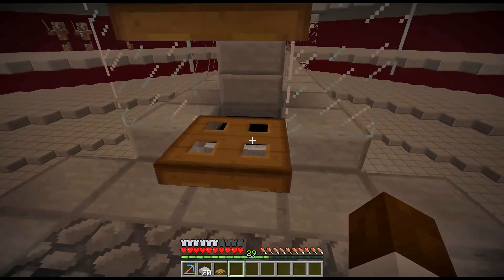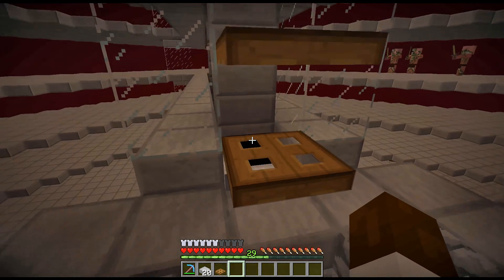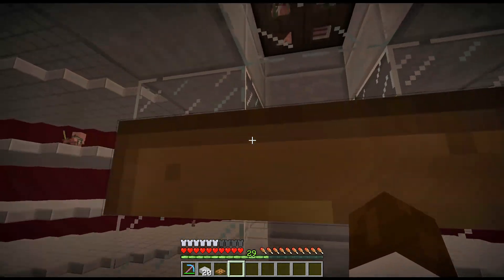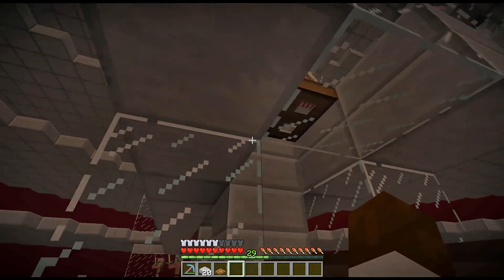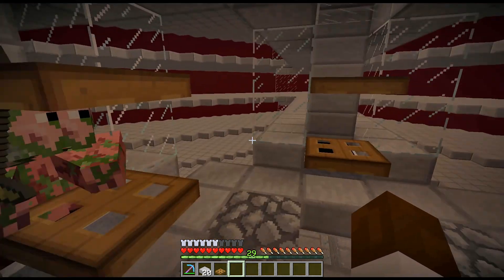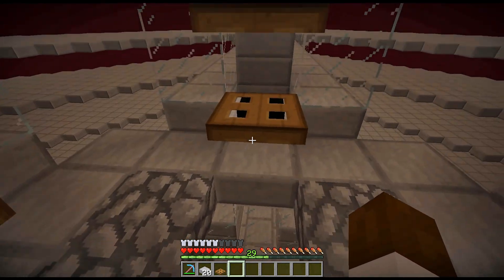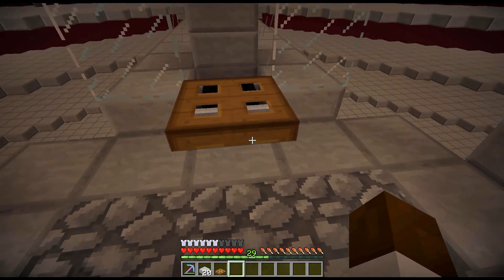I've put 22 carts in each one of these spots, which should only allow two pigmen to fall in without the third one coming in and killing them by max entity cramming. All we have to do now is open these trap doors. Now it's all blocked off — they shouldn't be able to get to me. I did put the carpets in — there you go, they're working.